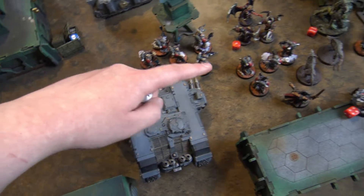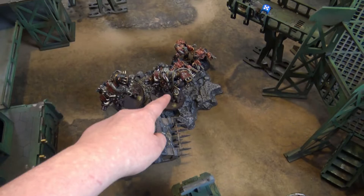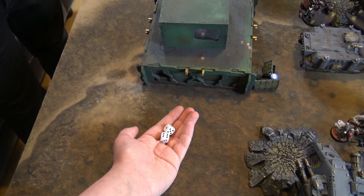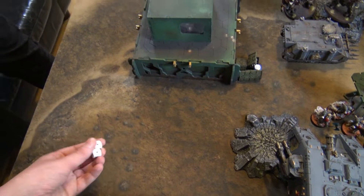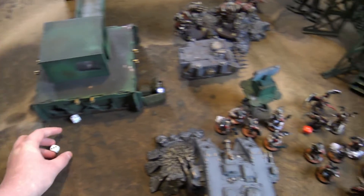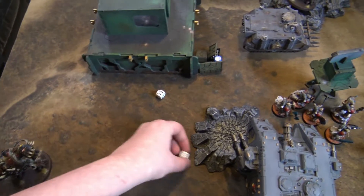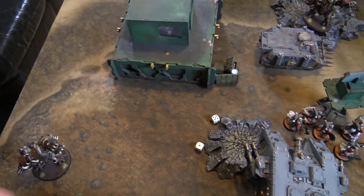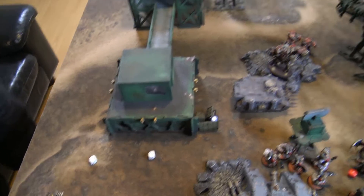Shooting phase: the Achilles fires one pair of Multi-Meltas at each Hellbrute. First Hellbrute: two hits, two wounds, AP minus four, D6 damage — rolls six wounds total, destroying the first Hellbrute (10 wounds). No explosion. Second Hellbrute: two hits, two wounds in Melta range — five wounds, above the three-plus threshold. The second Hellbrute is also destroyed. No explosion either. Two Hellbrutes eliminated in a single shooting phase.